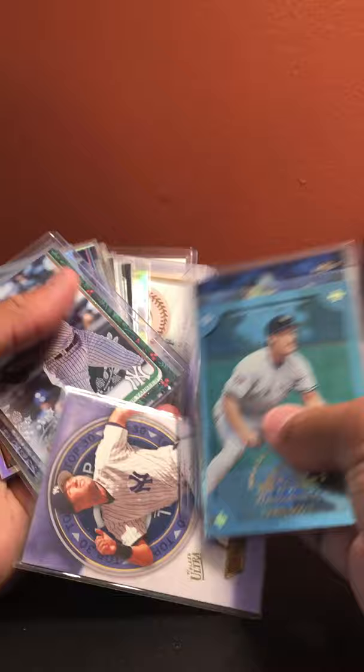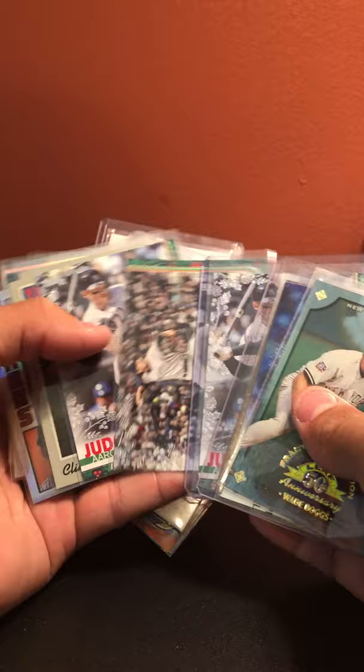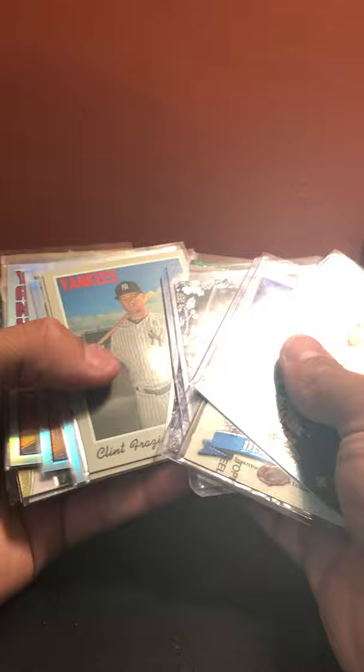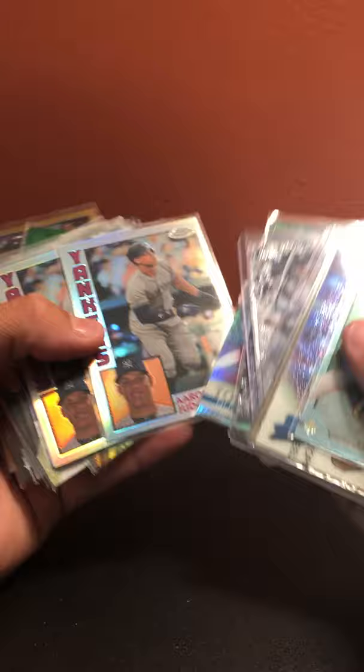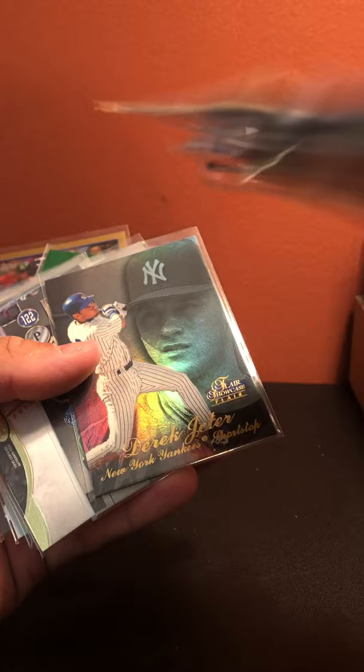More Yankees: Aaron Judge metallic, Masahiro Tanaka metallic, Aaron Judge metallic, Clint Frazier, short print, Lewis Brinson short print, Gleyber Torres Topps Chrome, Gleyber Torres prism, Aaron Judge, Tino Martinez numbered out of 4500, Derek Jeter Flair Showcase.